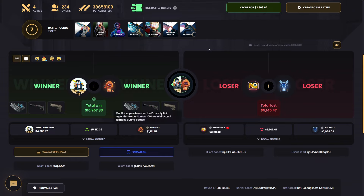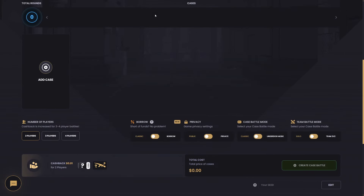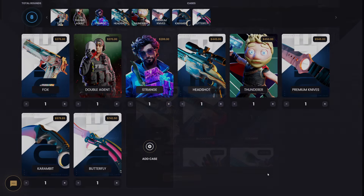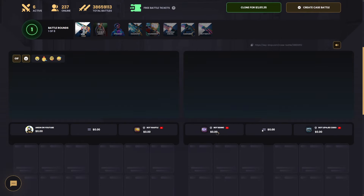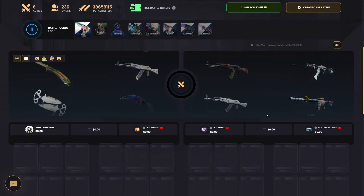Nearly 3K profit — insane day. We are over 10 grand from a two thousand dollar start, which is insane. I feel like it's only fair to finish it off now that we can do all these cases: 3.6K. If we can win this one, this might be one of my most insane runs ever. Come on, Waffle, please.